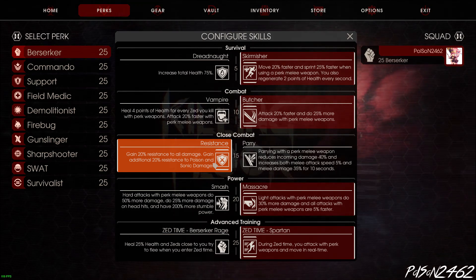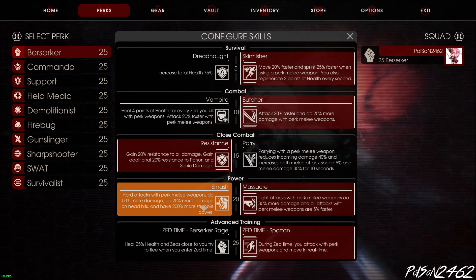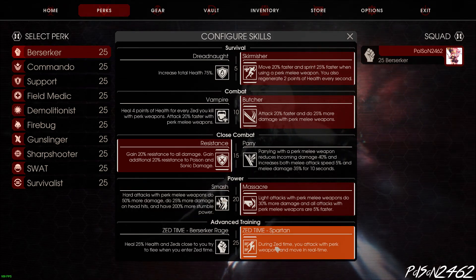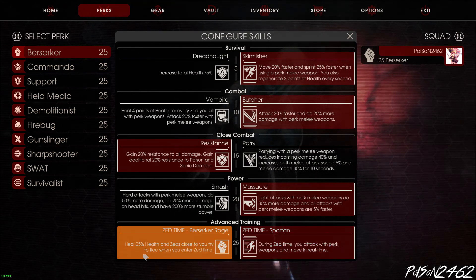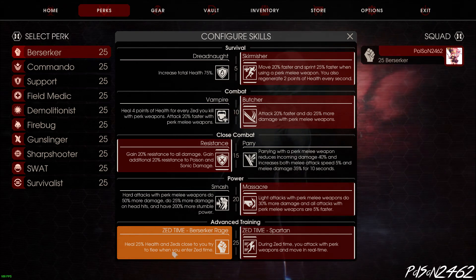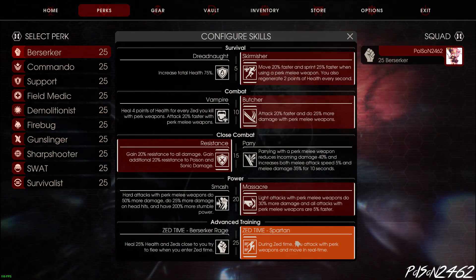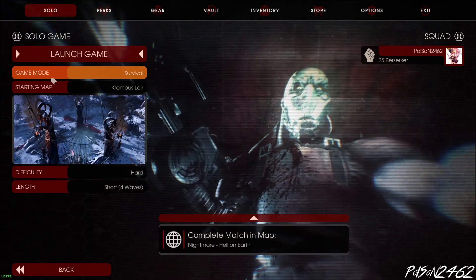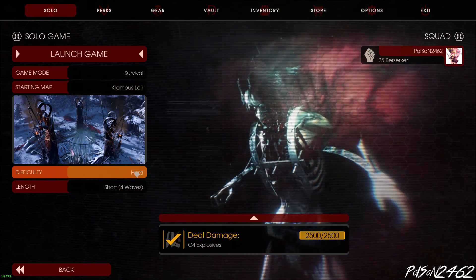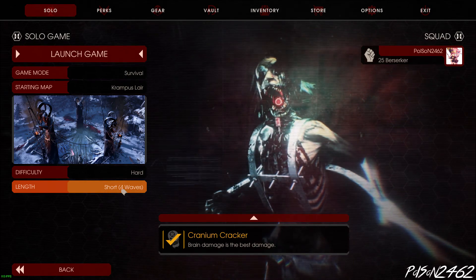And lastly, Spartan: during Zed time you attack with perk weapons and move in real time. Compared to the alternative which heals 25% health and makes Zeds flee when you enter Zed time - Spartan is obviously a better upgrade. So we're going to move on to an easy map just to talk about how I use weapons. At the end of the video we'll be playing on Krampus Lair on hard, short 4 waves. I'm not really here to show off the maps - I'm here to show off how I do everything, so it should be a quick video.